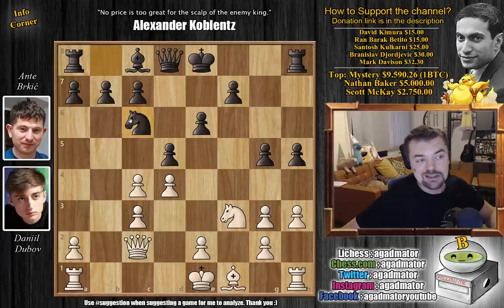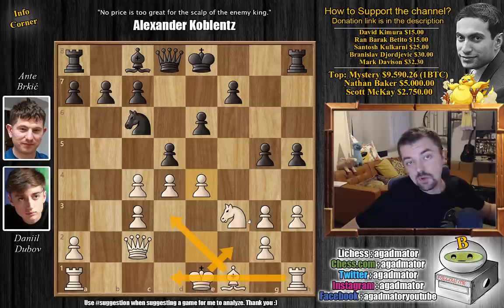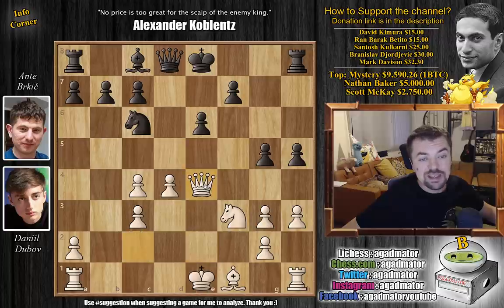Knight captures on g3, f-pawn captures, and now knight to c6 continuing development. Dubov now finally strikes in the center with e4 - so Dubov's kingside and queenside are somewhat shattered, but it's nothing too big to worry about. He can play king f2, bishop d3, bring the rook into the game, and if he wants he can even castle artificially.